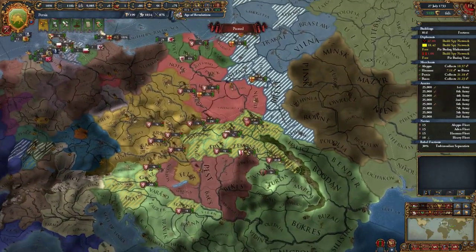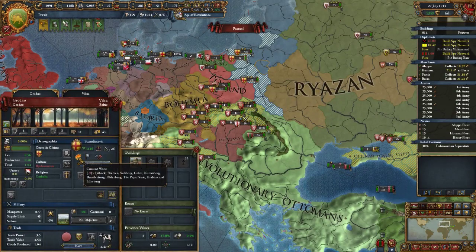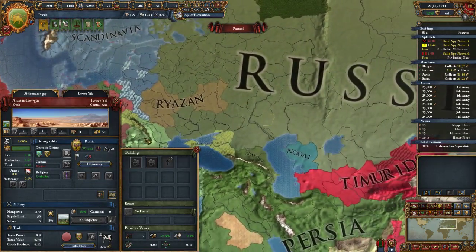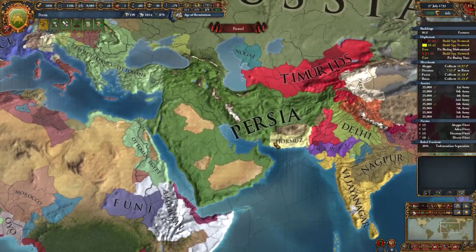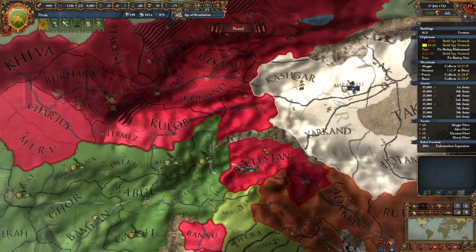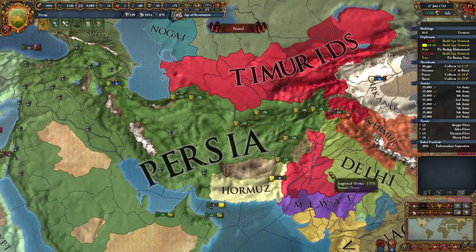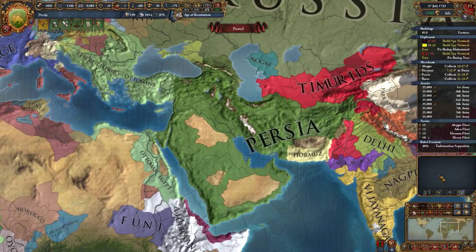Bohemia and the Ottomans are still at war — looks like the Bohemians are winning, which is good for me. Russia is just sitting pretty; I want to keep Russia out of all this if I can. Next episode I'll do another war against the Timurids and hopefully offload a lot of land to Yarkand. I'll give him a bit — see what I can do. Thanks for watching, guys. Appreciate the support, take care out there, and as always, hope to see you next time.